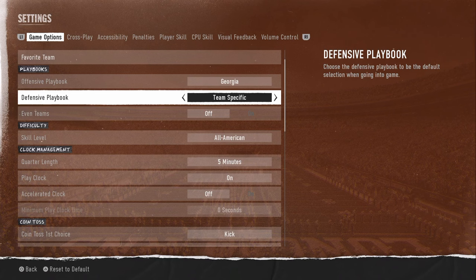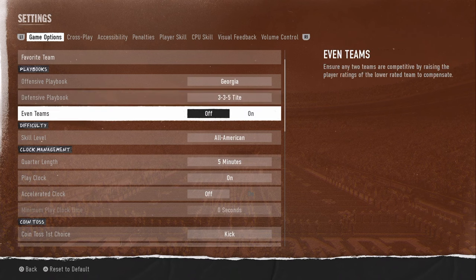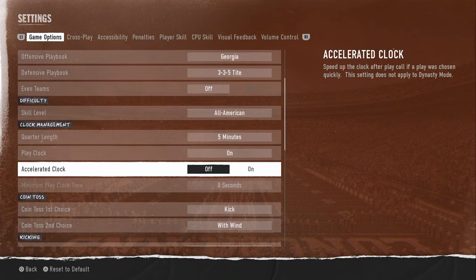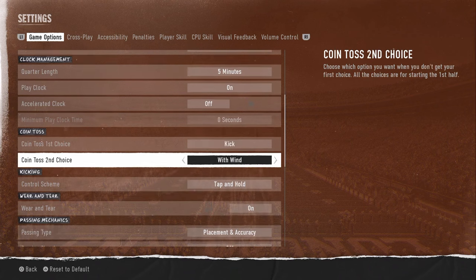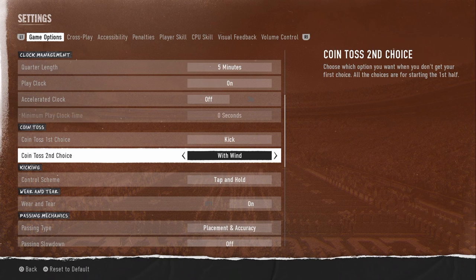For defensive playbook, there's not as much variation — we're rocking with a 3-3-5 type defensive playbook. All-American difficulty. Turn off accelerated clock. An important tip: you'll win more games if your coin toss first choice is set to kick and your coin toss second choice is set to win.